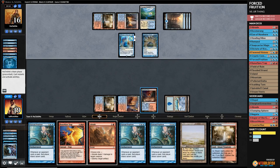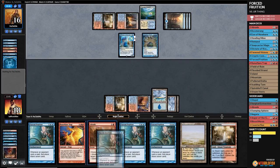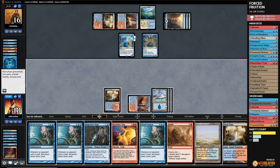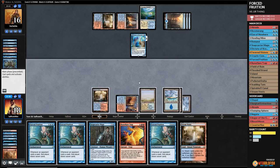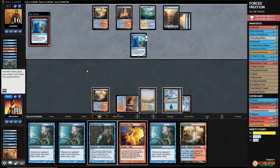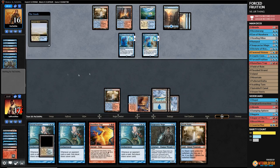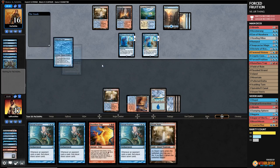Opponent takes a Fevered Visions. Crack Scalding Tarn, grab an Island. Opponent passing. Let's Abrade the Vendilion Clique, play Flooded Strand. Should we just bounce the Thing here? Opponent has so many counters. Let's just pass and see what our opponent does. Opponent should also have some dead removal spells. Crack Flooded Strand, grab an Island. Snapcaster Mage.